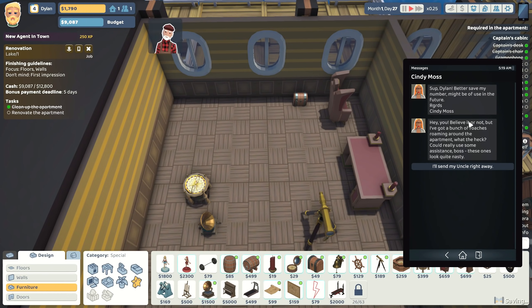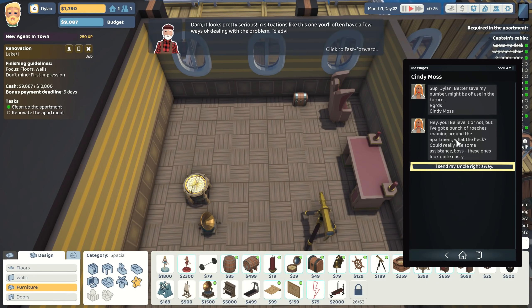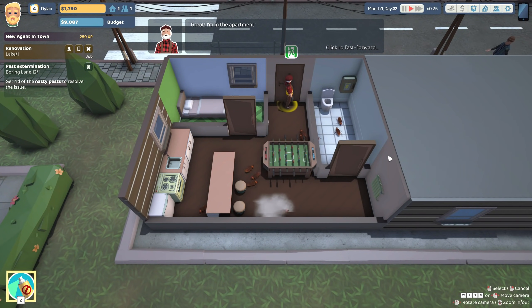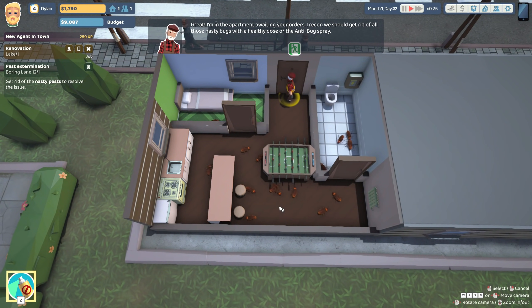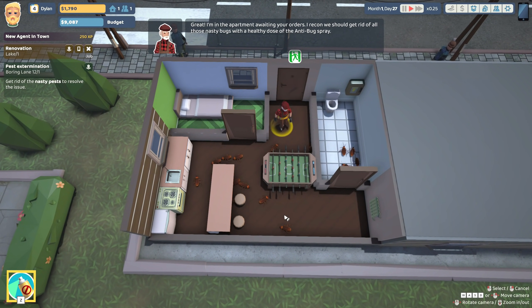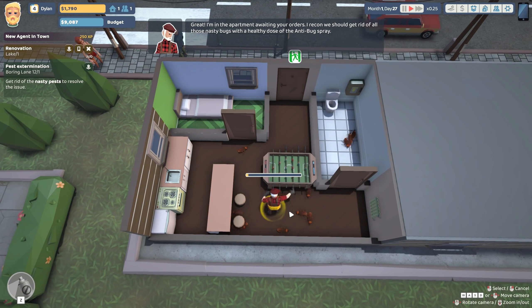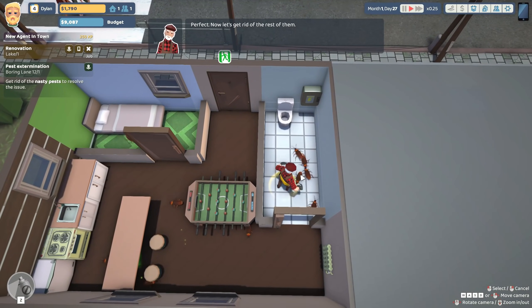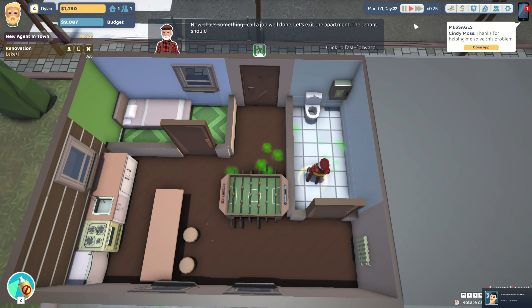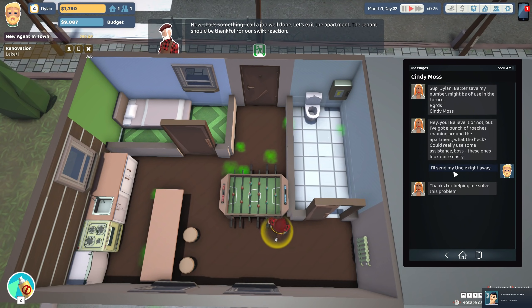Cindy Moss: "You believe it or not but I've got a bunch of roaches roaming around the apartment - what the heck, it could really use some assistance boss." These look quite nasty. In situations like this you'll have a few ways of dealing with the problem - I'd advise solving it with my help to strengthen your relationship with the tenant. Let's get Uncle on that one. I'm in the apartment - we should get rid of all those bugs with anti-bug spray. So use the anti-bug spray - let's head into the bathroom and hit them with it. That worked out.